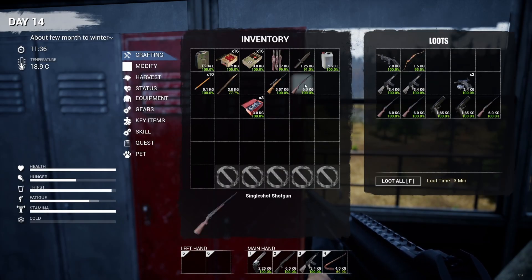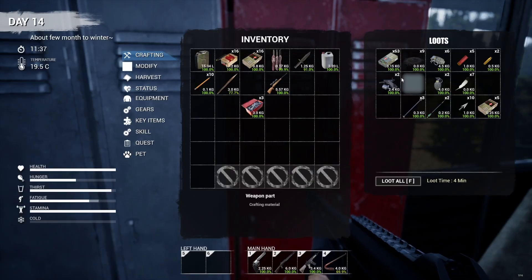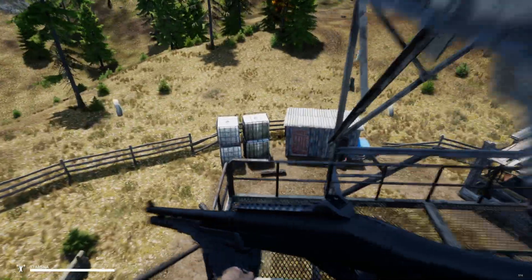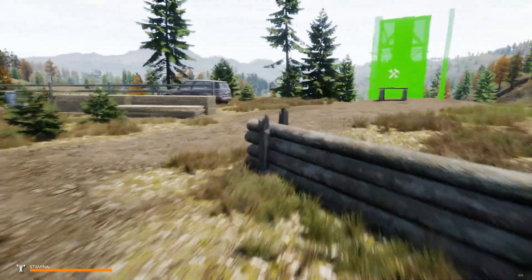We've got a couple in there already, so I may be able to break them down for other parts. Then we can put that ammo in the truck. I got a weapons parts — nice. I got the crossbow down there already. I'm not sure if I should make hunting arrows or just stick with the carbon.